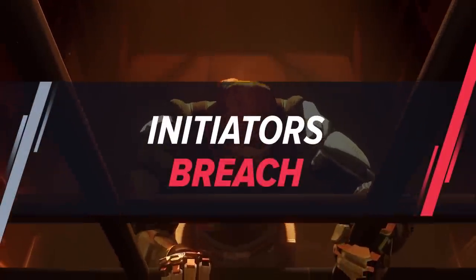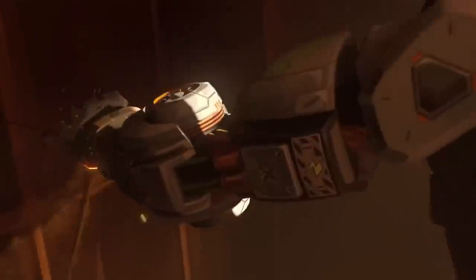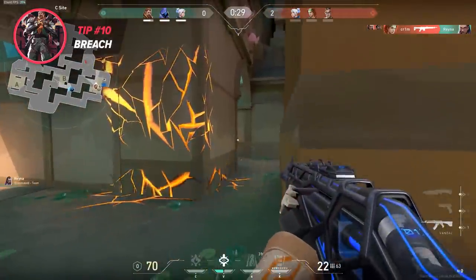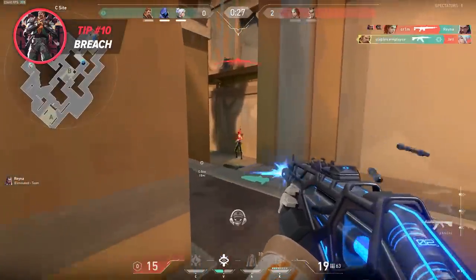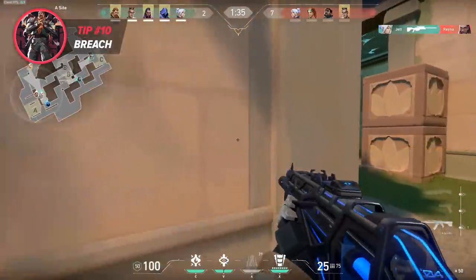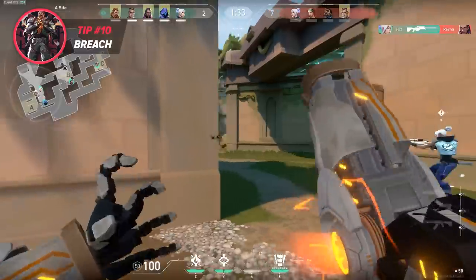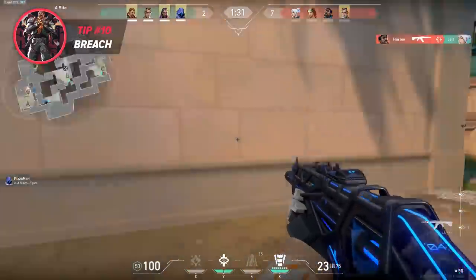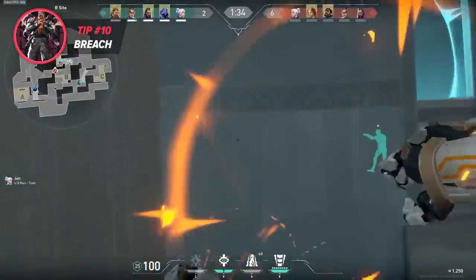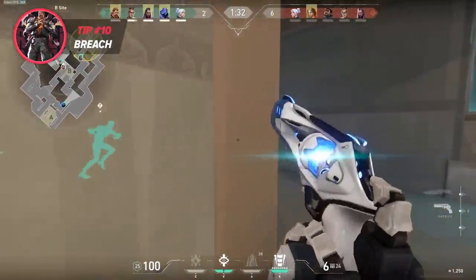Let's talk about Breach. When I watch people play him, they're often unsure when to use his stun. Some choose to concuss the main entrances, while others just randomly stun where they think a player might be. But here's an awesome tip for Breach players: when the enemies are pushing a site, hold your stun out fully and keep an eye on the minimap. If your teammates spot someone, direct your stun right where they saw the enemy and send it out. It's a super effective way to give your opponents a headache and it'll certainly help your team get a free kill.